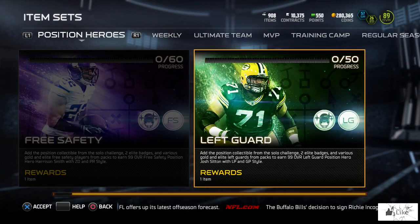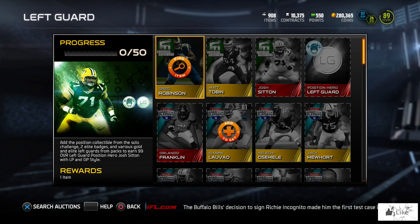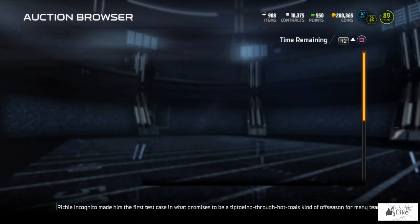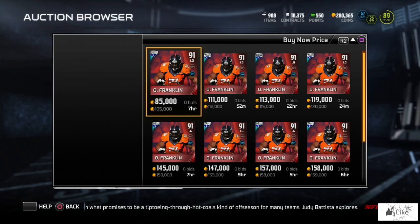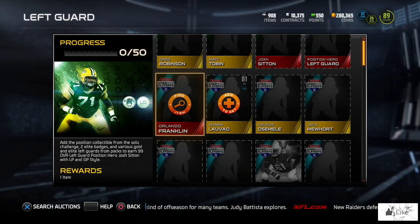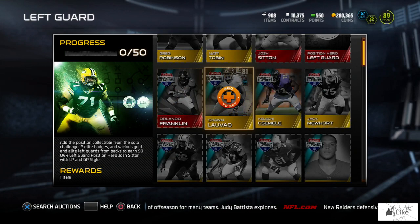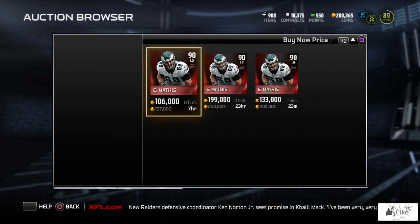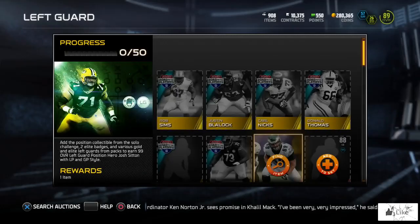Now let's check out the left guard set, which rewards a 99 Hero of Josh Sitting. You'll notice it's very different from the first set — you have golds and some elite Football Outsiders including Josh Sitting himself. Orlando Franklin's Road to the Playoffs card is going for 105,000 coins, so I would sell that immediately if you're not close to completing the set.